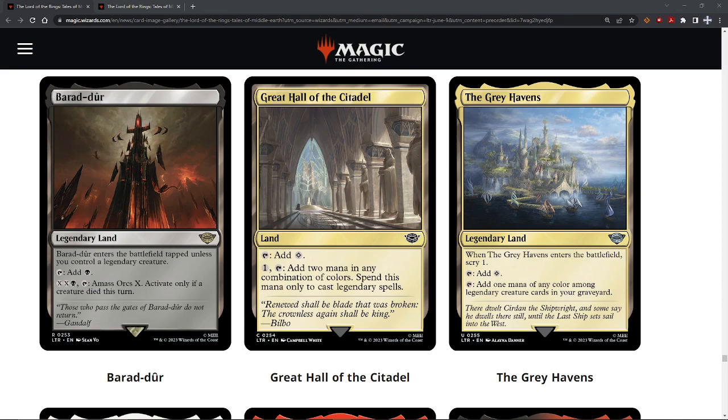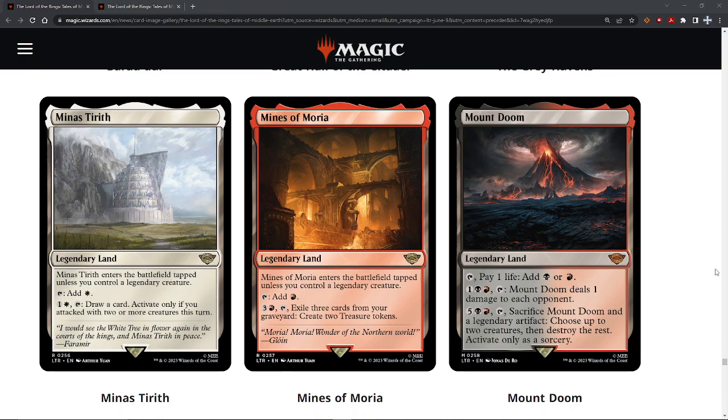The Grey Havens — legendary land. When it enters the battlefield, scry one. You can tap to add colorless, or tap to add one mana of any color among legendary creature cards in your graveyard. I'm going to do a D as well — I had C-minus on this but I'm going to do D. Actually, it's not legendary creatures I control — it's those that are in my graveyard. It might even be an F. Like, why would I draft this in limited? Scry one is nice, but the mana fixing requires legendary creatures to be dead in your graveyard — it's very conditional.